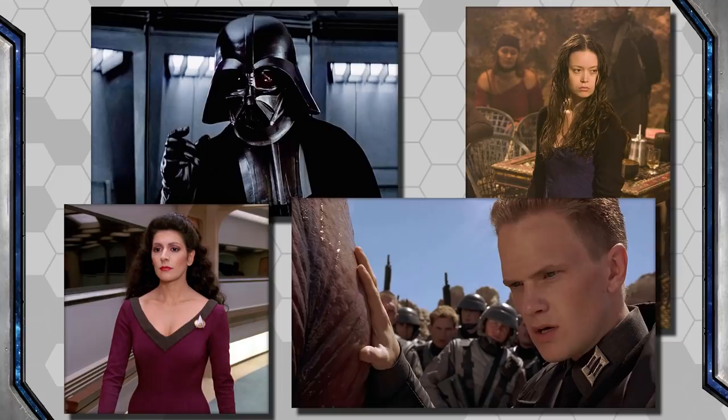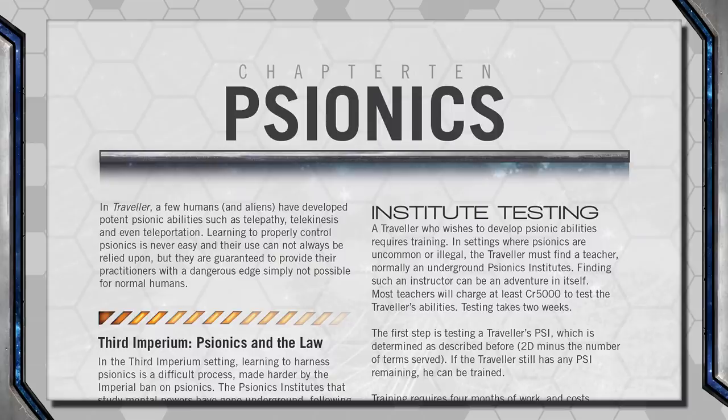Hello Internet, Seth Skorkowsky, and welcome to Part 7 of our review-slash-show-review-slash-how-to from Mongoose Traveler 2nd Edition. Today we'll be taking a look at psionics. Psychic and mental powers are a familiar staple to science fiction, used countless times, and Traveler is no exception.